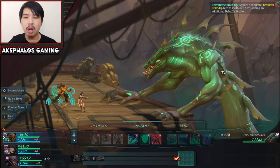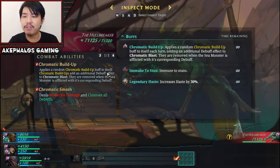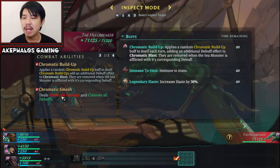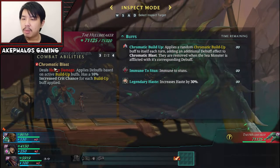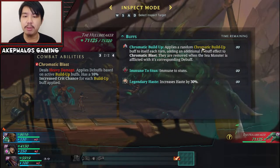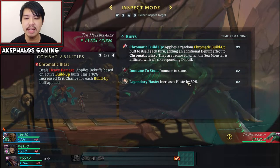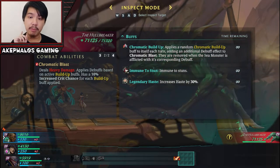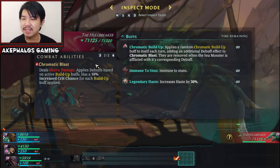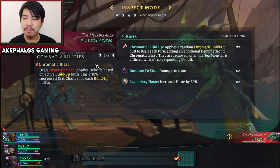So we're going to take on the Hallbreaker. Let me inspect what he does so you guys could have a clearer picture before actually engaging in the battle yourself. Chromatic Build-Up applies a random Chromatic Build-Up buff to itself. Chromatic Build-Ups add an additional debuff effect to Chromatic Blast — they are removed when the sea monster is afflicted with its corresponding debuff. Chromatic Smash deals motor damage and cleanses all debuffs. Chromatic Blast deals heavy damage, applies debuffs based on active build-up buffs, and has a 10% increased crit chance for each build-up buff applied. It is also immune to stuns and has increased haste by about 30%.